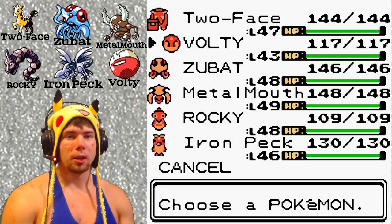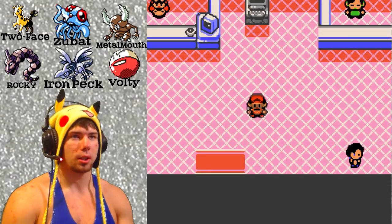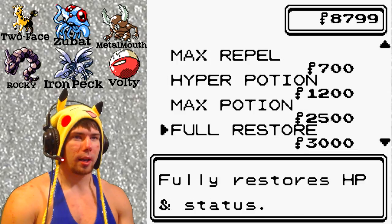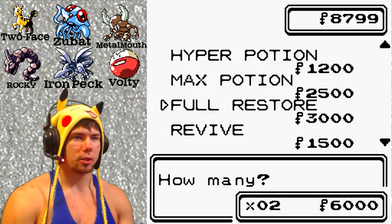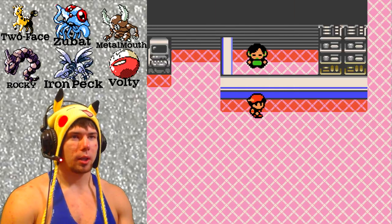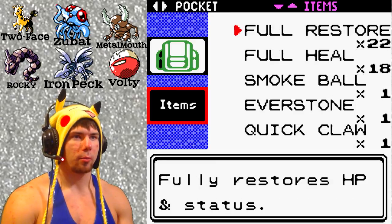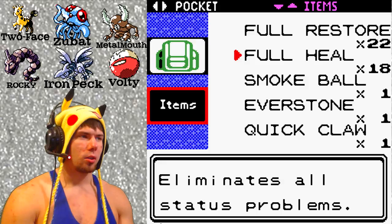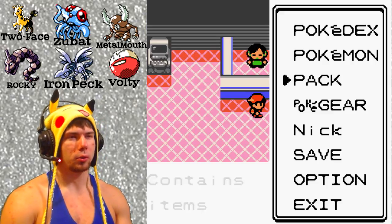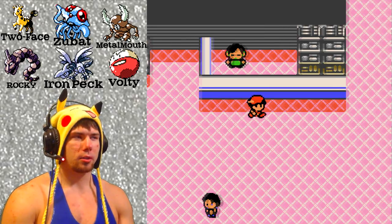Zubat will help; Iron Peck is there just in case, and Volts is there to fill a spot. I didn't have any other Electric types, and he doesn't have an Electric type move yet so I may teach him Thunder later. I bought a couple of full restores, got a max revive but we're not using that, got a couple of full heals — it'd take 10 of those to equal one full restore, so we'll just use the full restores.